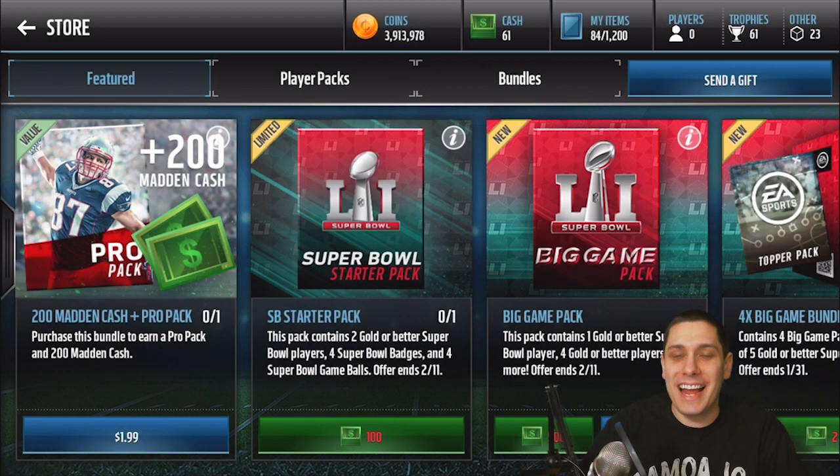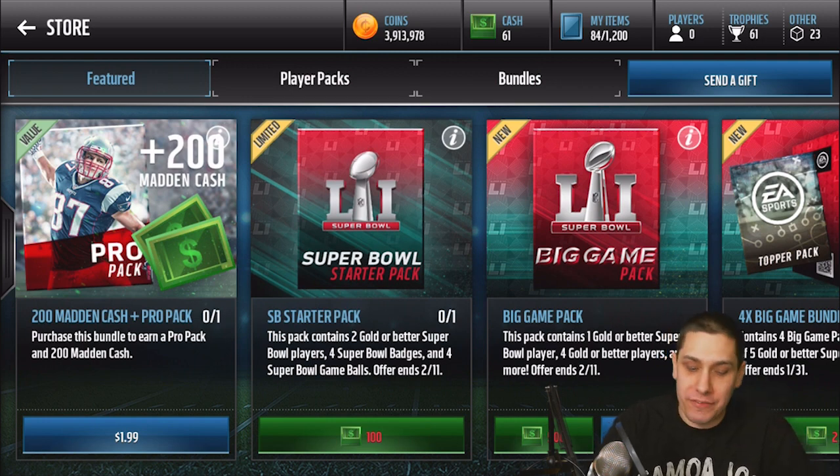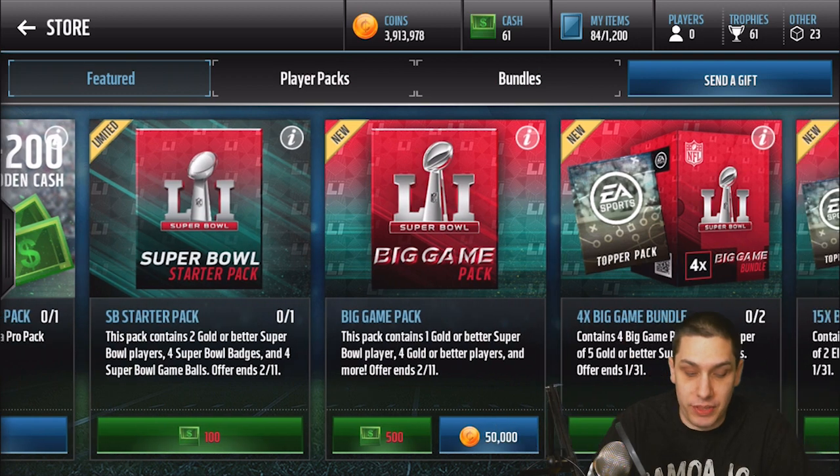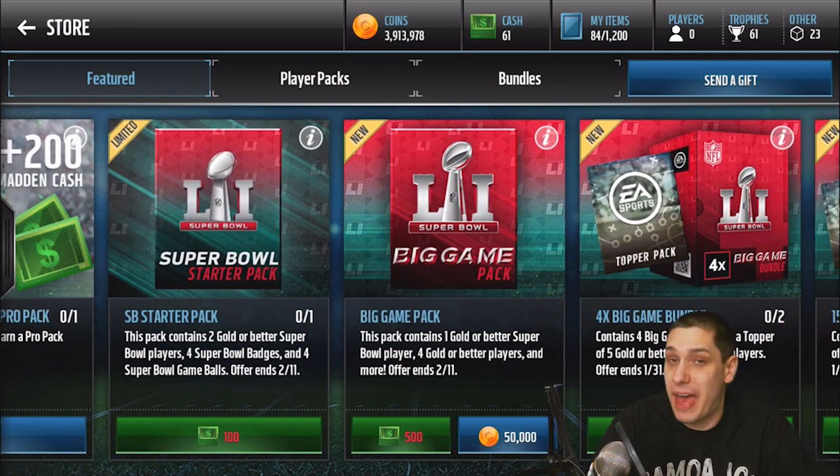Hey, what is going on guys, Clickwood here back again with another Madden Mobile video. Today we're gonna be ripping some packs trying to get some of the Super Bowl elite players. Right now we have new packs in the game called the big game packs. I don't know if they're gonna have more of these Super Bowl style packs leading into Sunday's game, but right now it does seem like the time to be pulling some packs — there's some good stuff.